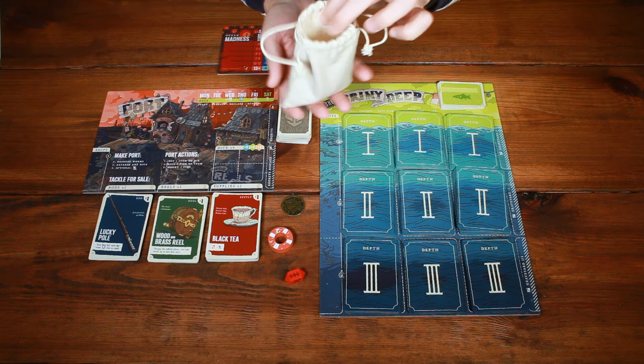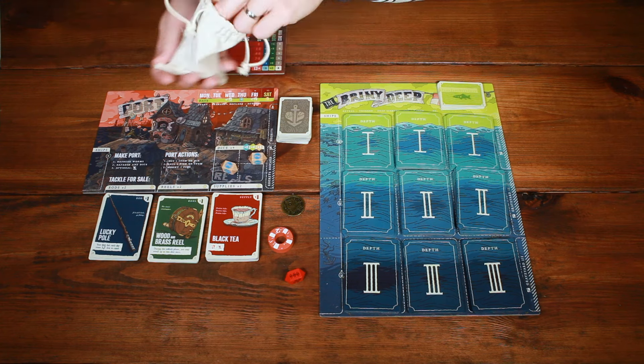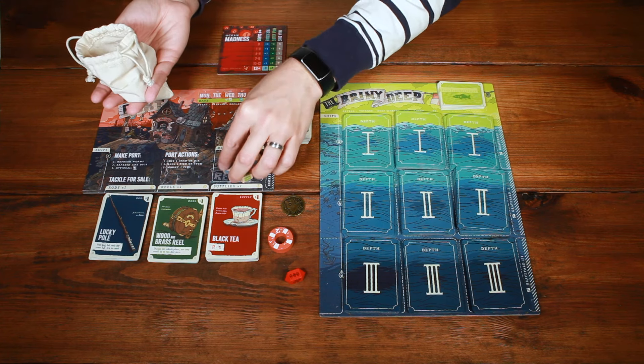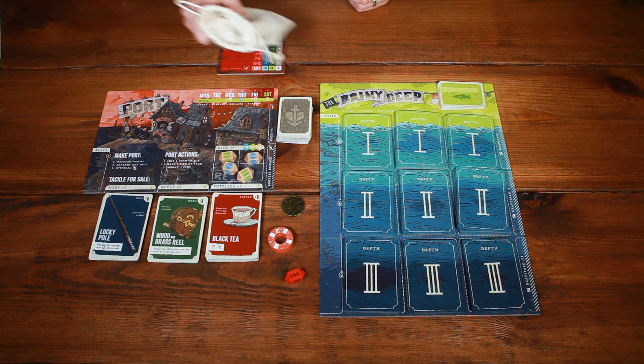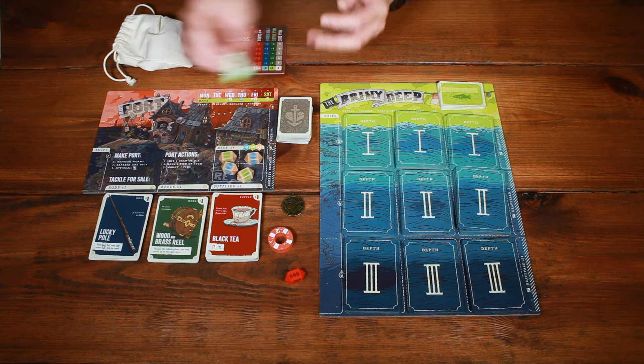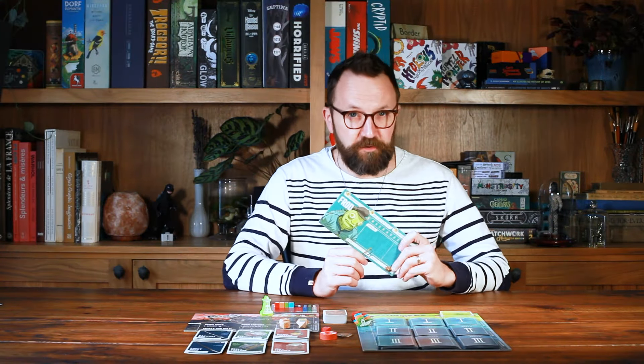Grab the bag of tackle dice, shuffle them up, and draw out four randomly to place in the four slots at port. Then set the bag somewhere nearby, and finally grab the day tracker and place it on Monday. That's the basic setup.